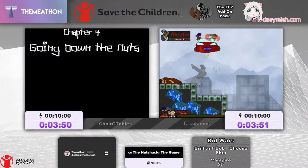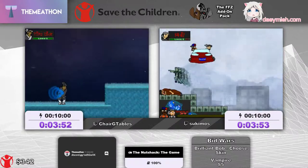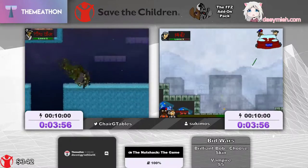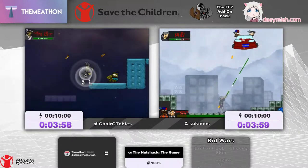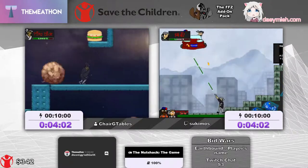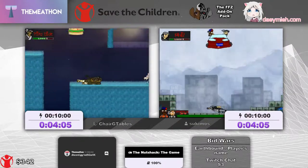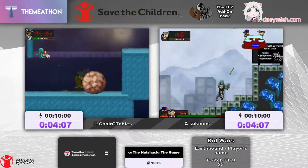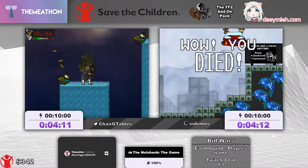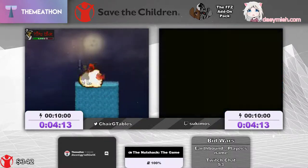This is the final chapter of the game. Here we go. This is something I discovered recently — we're able to gain extra height just by switching characters while still keeping jump momentum. I'm getting hit by this stupid snake. And with that, we're able to skip another platforming puzzle section.